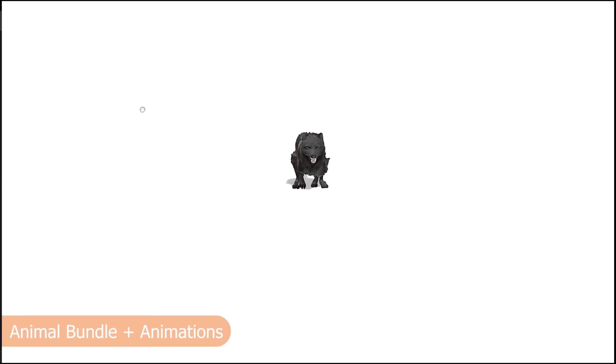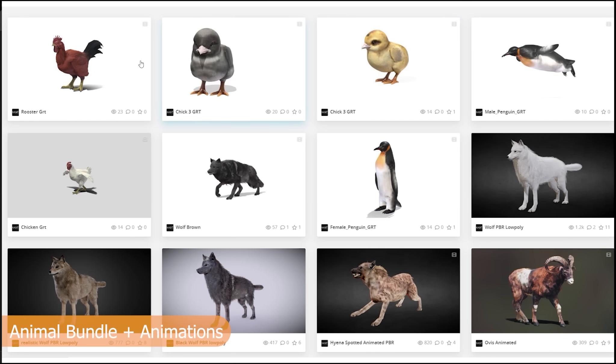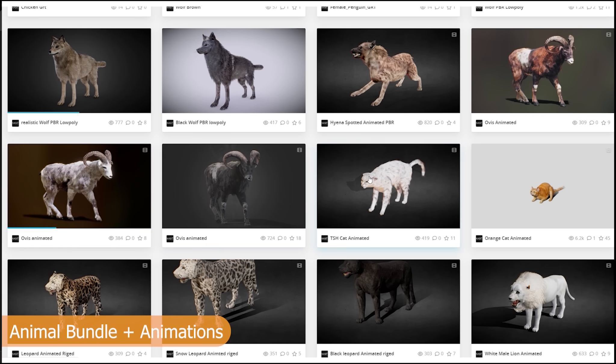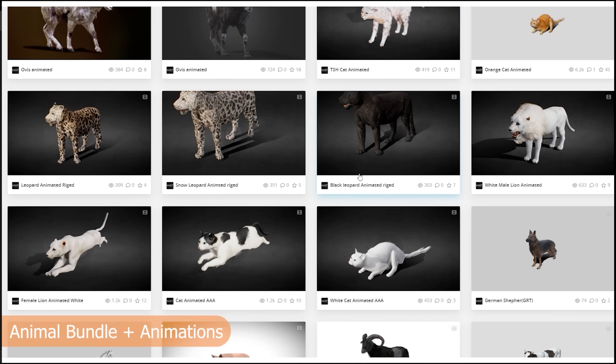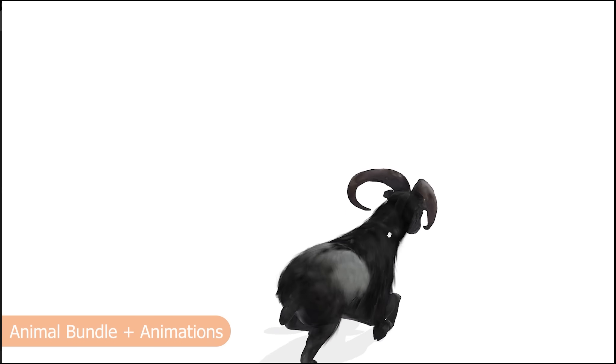Starting off with the Animal Bundle, this pack is stacked with fully rigged and animated creatures ready to drop straight into your Blender scenes — wolves, cats, horses, lions, bears, you name it. Everything's neatly textured, optimized, and built to look great right out of the box. You can bring life into your scenes in minutes without touching a rig or shader.